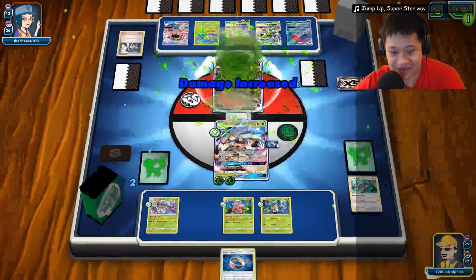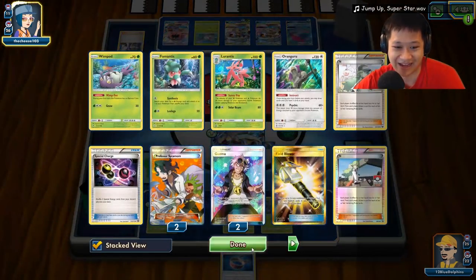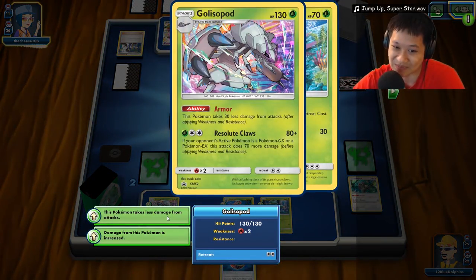Moonlight Slash — he's going for full damage, knock it out, get a KO, and keep the full evolution line. Scary. He got a very nice setup. What do we do? Abilities are actually open now. I have a Golisopod — I can't let you keep two Greninjas, that's too deadly. Let's go ahead and take out the first Greninja, abuse our weakness damage — that's 280 damage! Take a prize card.